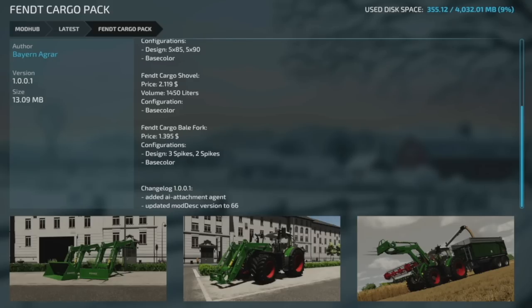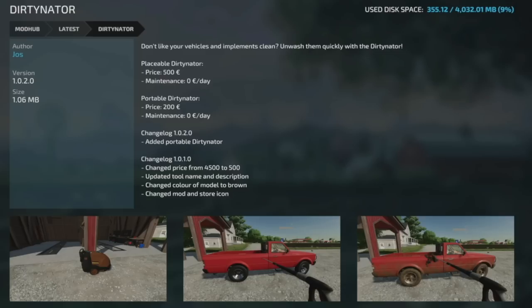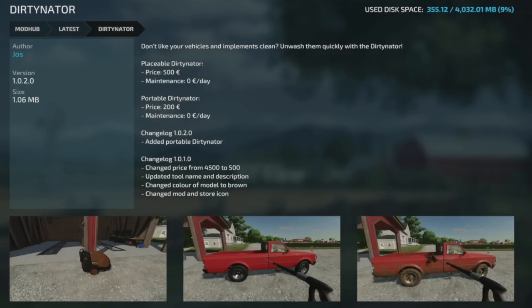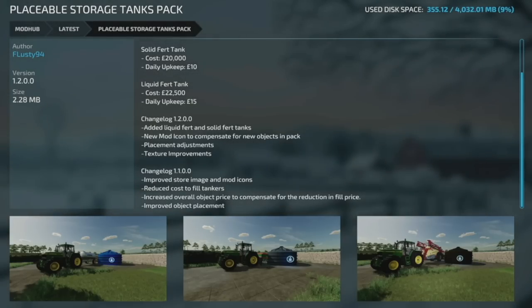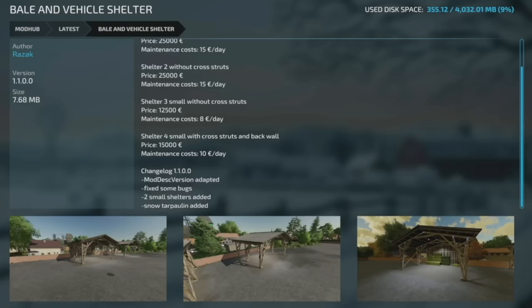Here's a nice update — the Fendt Cargo Pack from Bayer Agrar, version 1.0.1: added the AI attachment agent and updated mod description version to 66. From Just Mods, we've got the Dirtinator, version 1.0.2: added the portable Dirtinator — now there's a version you can just buy and carry around like a chainsaw to make anything dirty. Next to last update for all platforms is the Placeable Storage Tanks Pack version 1.2: added liquid fertilizer and solid fertilizer tanks, new mod icon, placeable adjustments, and texture improvements.